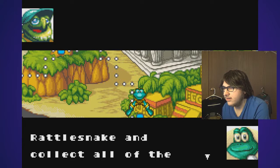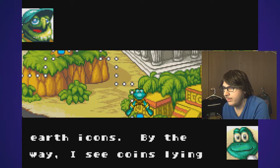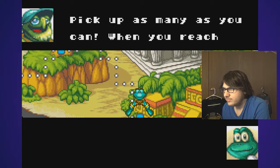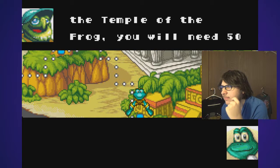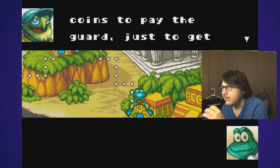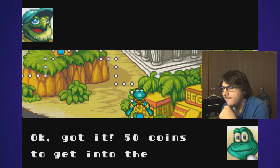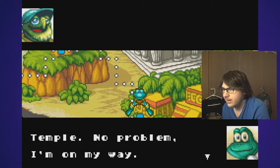Got it, Zippy. I will try my best to defeat Rattlesnake and collect all of the Earth icons. By the way, I see coins lying around all over the place — what are they for? Pick up as many as you can. When you reach the Temple of the Frog, you will need 50 coins to pay the guard just to get inside the door. Okay, got it — 50 coins to get into the temple. No problem, I'm on my way.